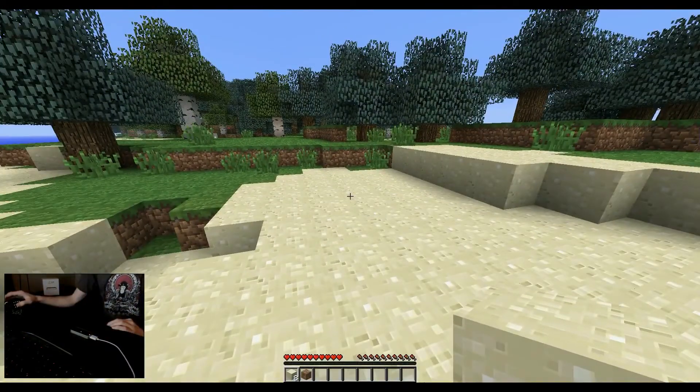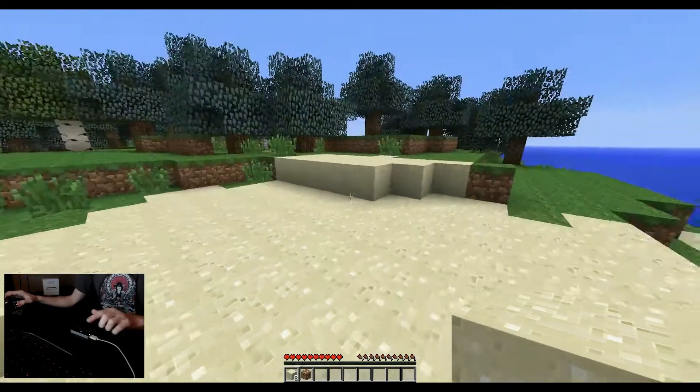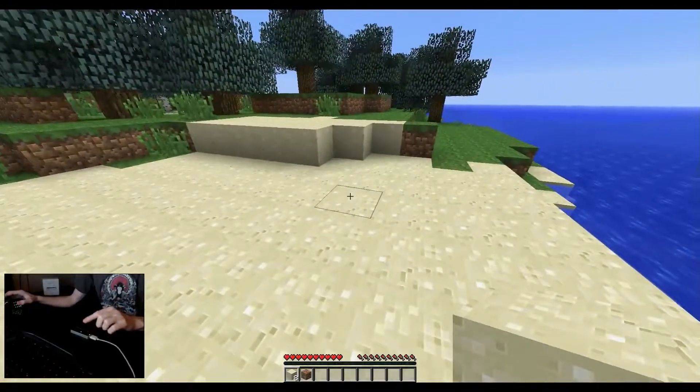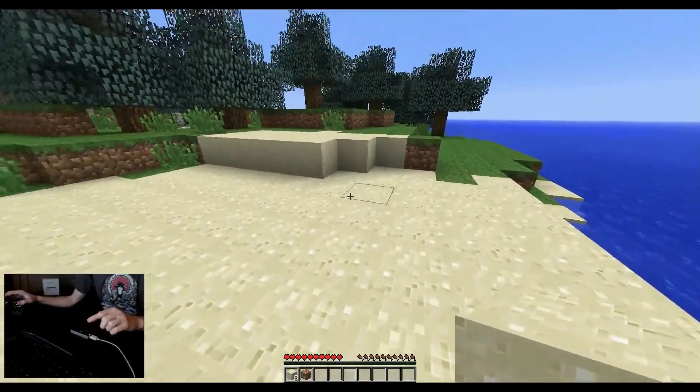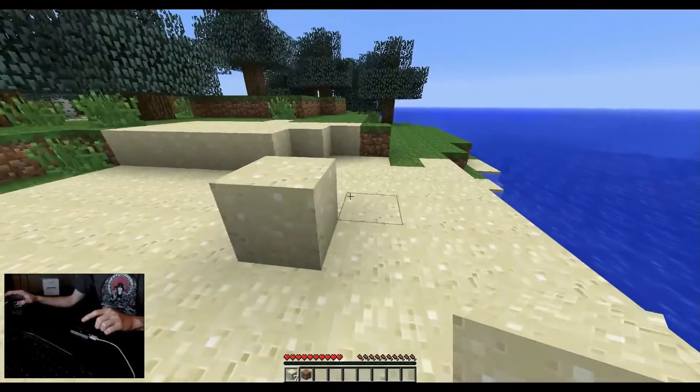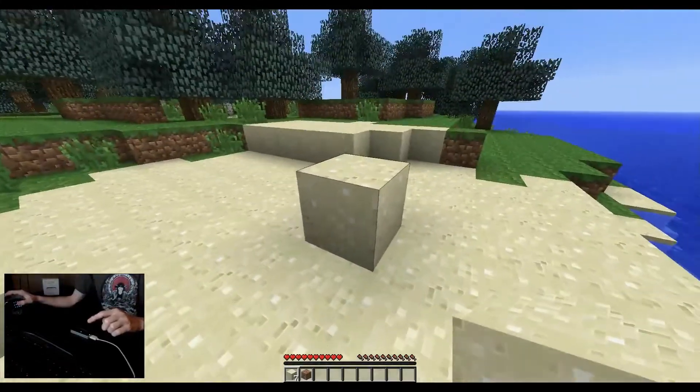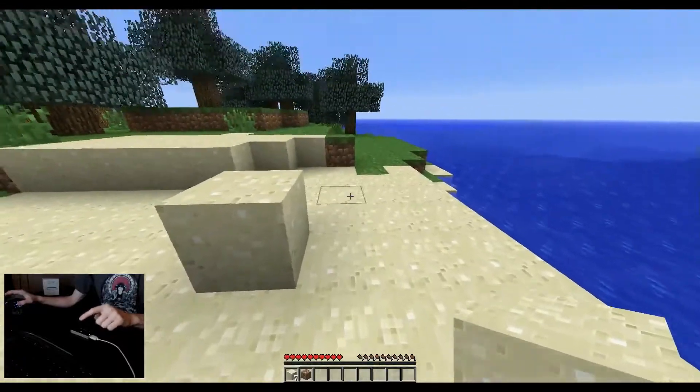So to place blocks, it's sort of the same as digging, but it's a little bit more buggy. You just have to look at somewhere and point your finger down, like this. I've only gotten this to work a few times, but we'll see how we can go for this preview.